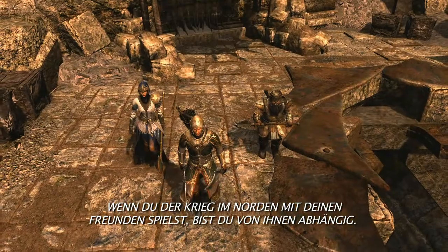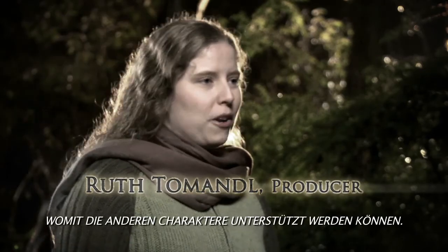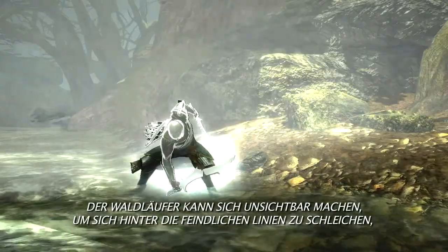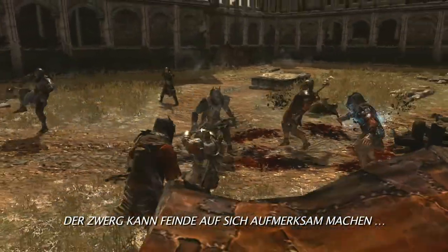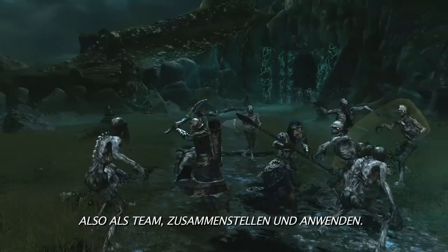When you play War in the North online with your friends, you're going to be depending on them. Each character brings something unique to the Fellowship that helps support the other characters. The elf can provide shields from missile attacks, the ranger can go invisible to sneak behind enemy lines, the dwarf can tank and draw enemies onto him. You can actually build up and pull off these amazing critical kills together as a Fellowship, as a team.